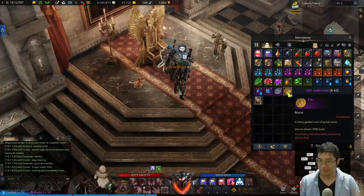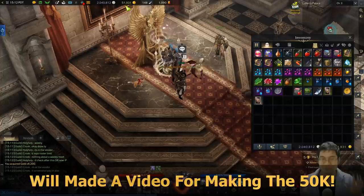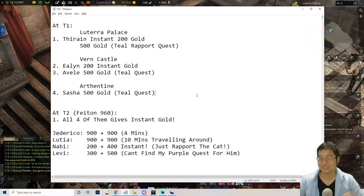Welcome everyone, we have something very quick to get a lot of gold. If you look at my inventory, I currently have 42 of those coins. Let me show you how amazing this is — my gold is instantly over 50,000. In this video I will show you guys how to get about 5,000 gold in 30 minutes, and let's get into it.